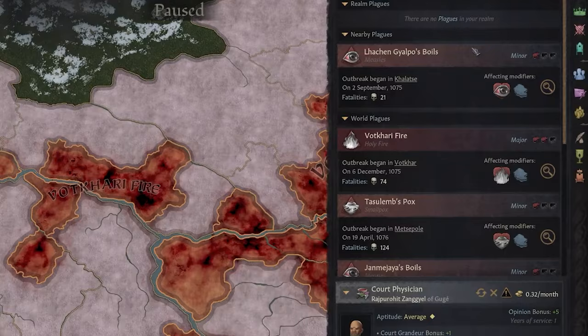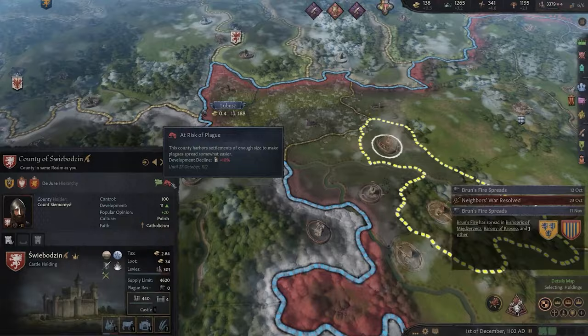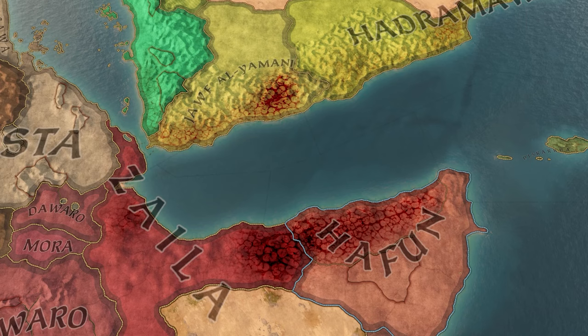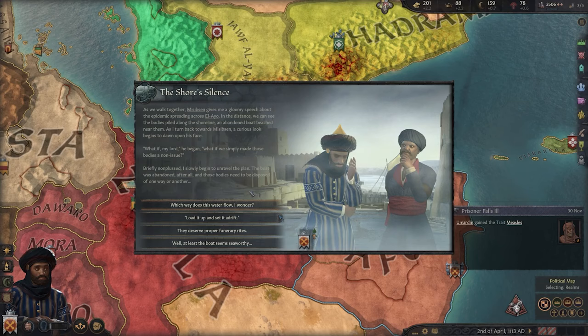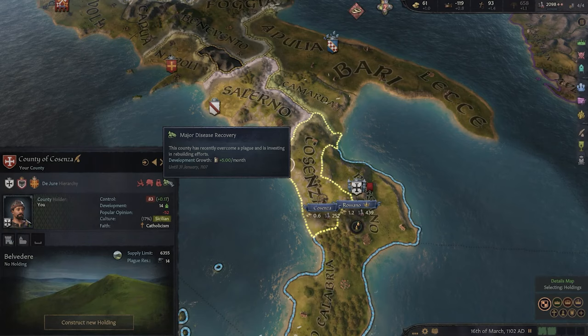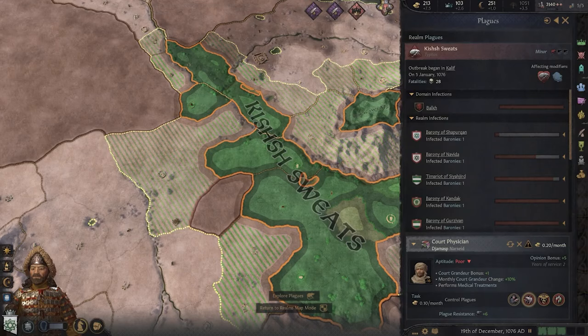Any barony with a holding can be the epicenter of an outbreak, with factors such as development, terrain, the number of buildings, even the types of buildings like a port or a market, cultural era, and of course the game rules that you set yourself. Plague spread is naturally affected by these factors as well, with some additional features such as the ability to jump up to two sea provinces, or a barony's immunity factor to infection of the same strain once they've recovered.